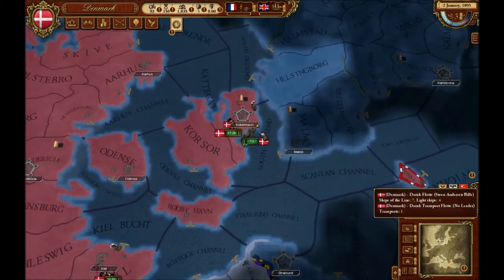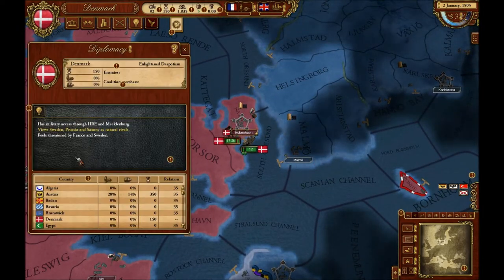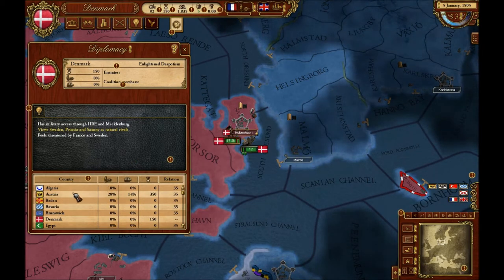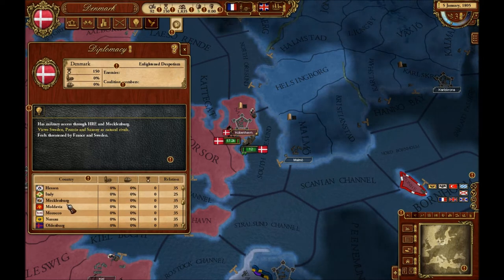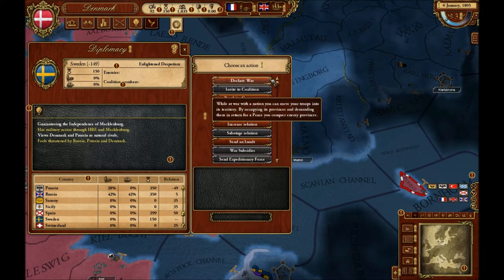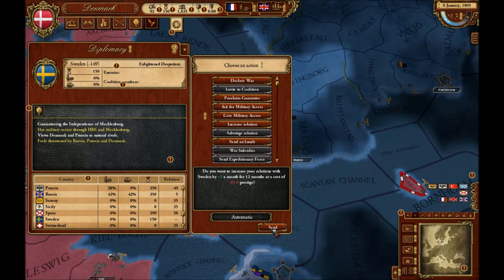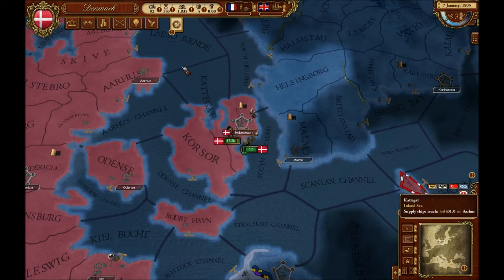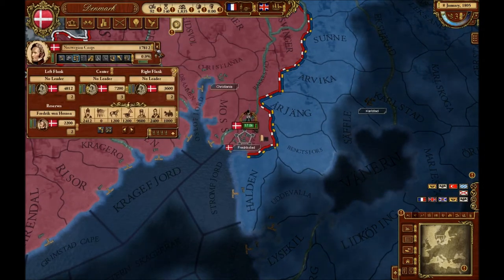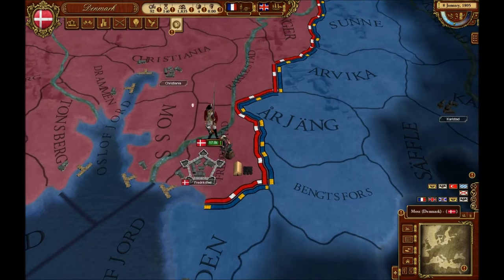I'll quickly check my diplomatic status. I view Sweden, Prussia, and Saxony as natural rivals. Britain has started a coalition against France. I'm gonna increase my relation with Sweden, because it'd probably be a really bad idea if I went to war with them really early on in the game — that would absolutely suck.